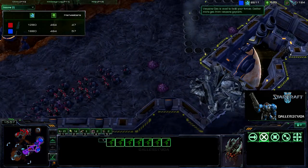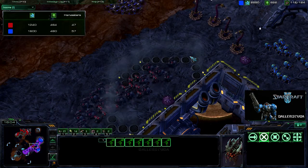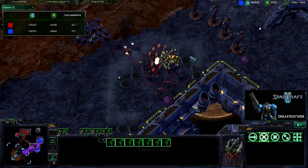I'm walking on creep — he can definitely see me, so he knows when I'm coming. And of course these four spine crawlers are going to be doing massive damage. I really should just settle for the fact that he's only got two bases here. As a Zerg player, he needs so much more than that.